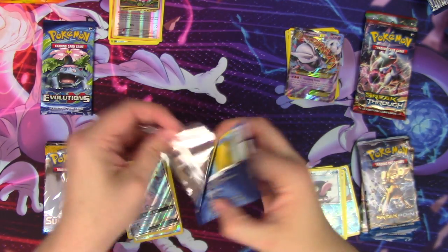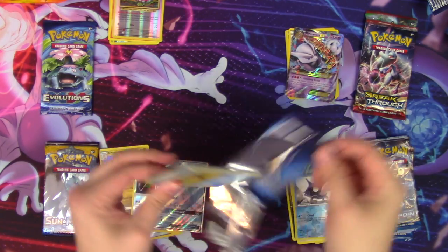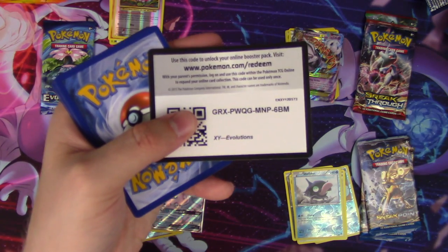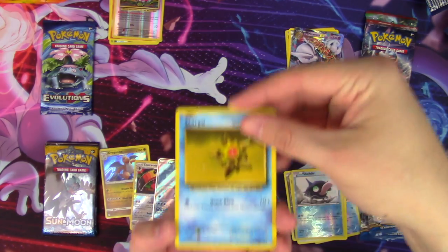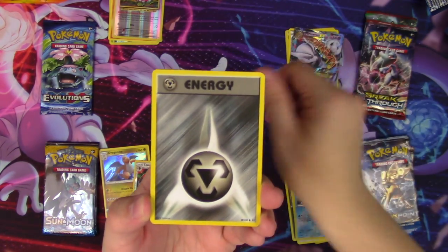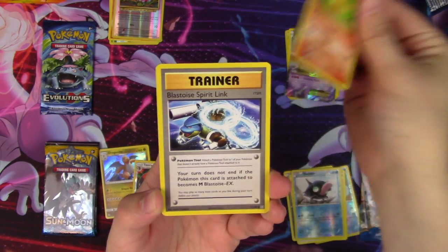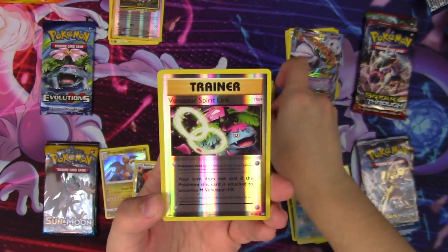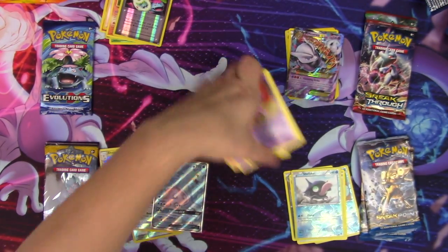Evolutions! Wow, Lapras. Sun and Moon is definitely in the lead, once again. Evolutions, you are sucking it up here. Last time you did pretty well but not this time. Staryu, Ace Metal Energy, Growlithe, Ghastly, Charmander, Blastoise Spirit Link, Switch, Nidorino, Vidasaur Spirit Link, Arcanine. Again! Why do you do this to me?